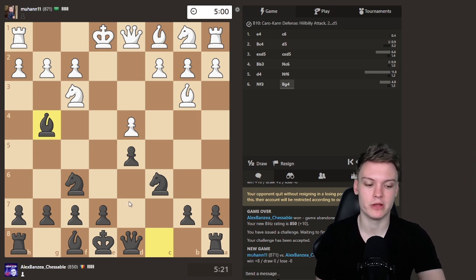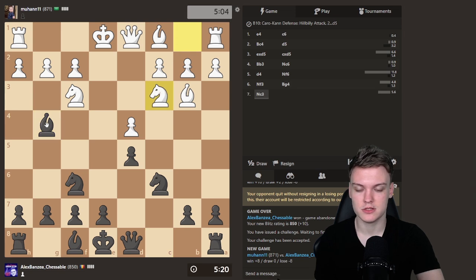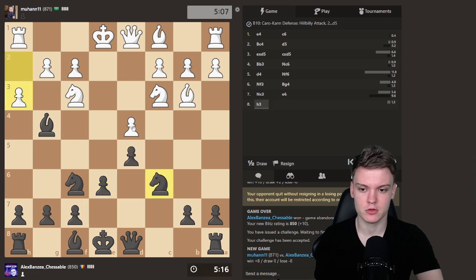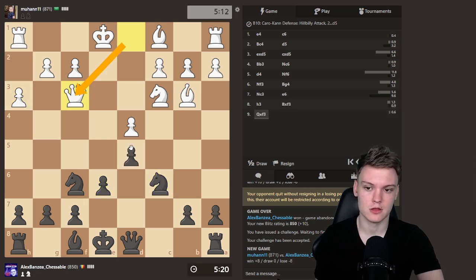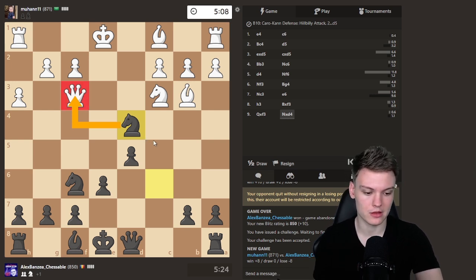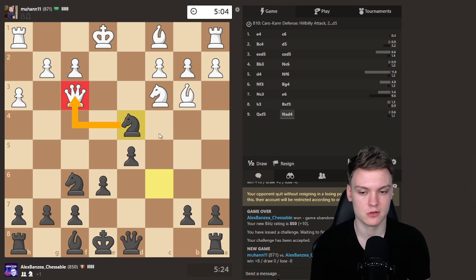Always develop the Bishop to G4. Now we might already have ideas to take on F3 and play Knight takes on D4. We'll do E6 first, making sure this is protected. And now we take — they're always gonna forget about the D4 pawn, and you can win so many free pawns like this. It's just absolutely insane. People usually will just forget about the fact that the Queen needs to protect that pawn, and you can easily win it that way.